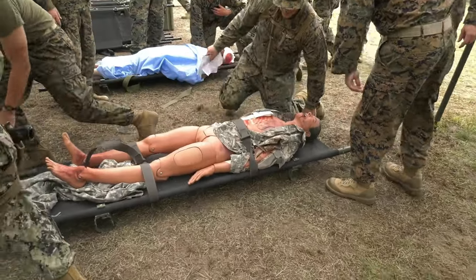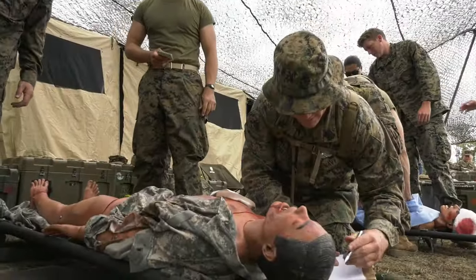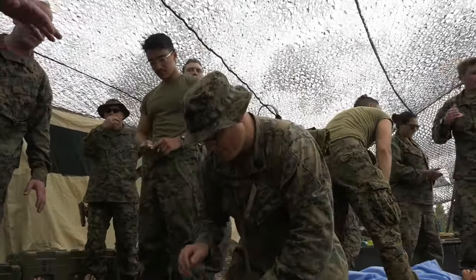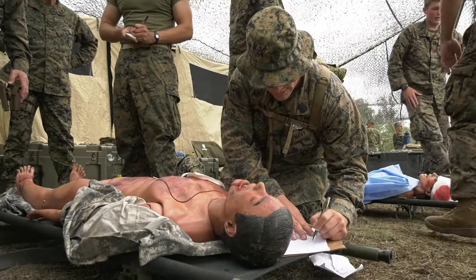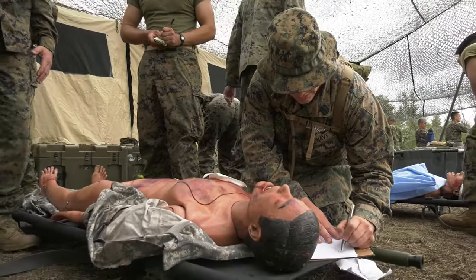Let's go in. Last injury assessment. Any active hemorrhage anywhere that we see? Yeah, there was some from the chest. Pressure dressings on both the chest and abdomen on the right-hand side. So penetrating wounds to the chest and abdomen. He has penetrating wounds.